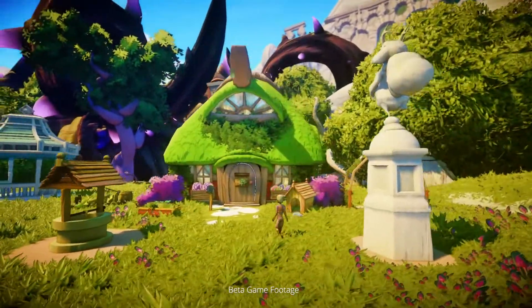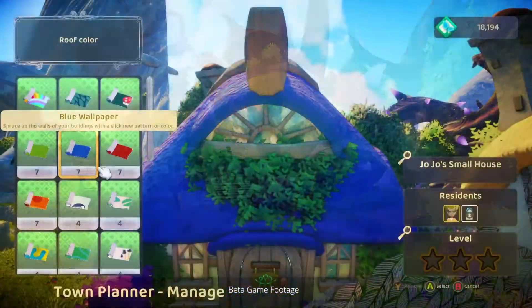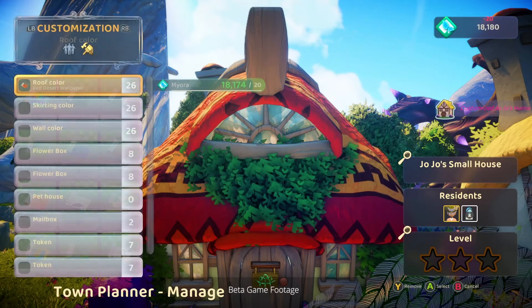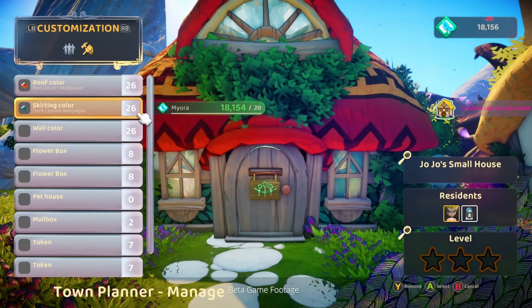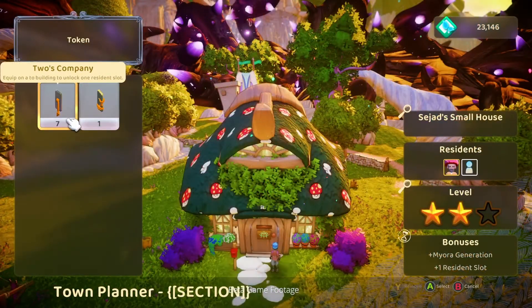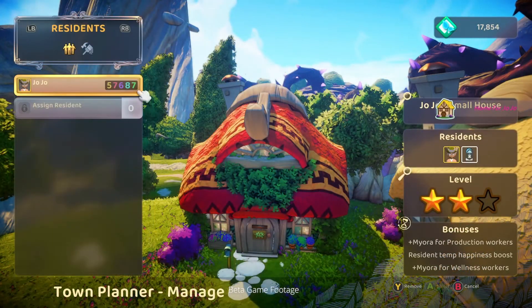Then go on to customize your buildings with wallpapers, different colors and patterns, as well as decorative or interactive modules. For instance, you can increase the number of people that can live in a house or that work in a shop.